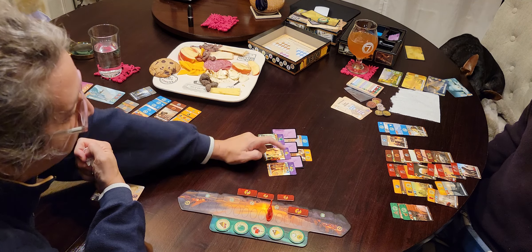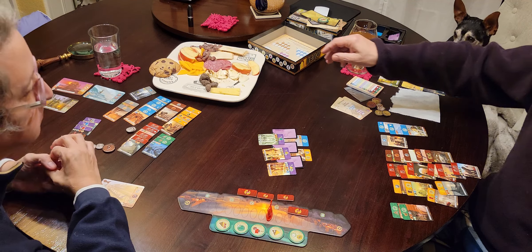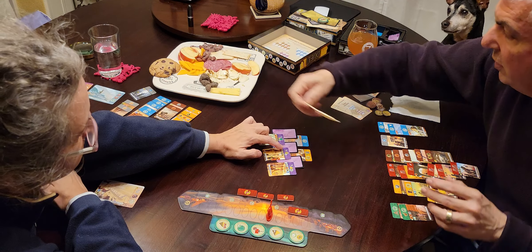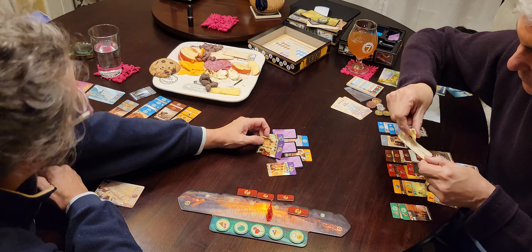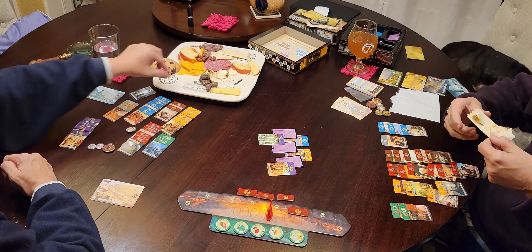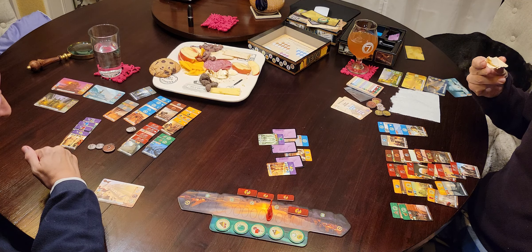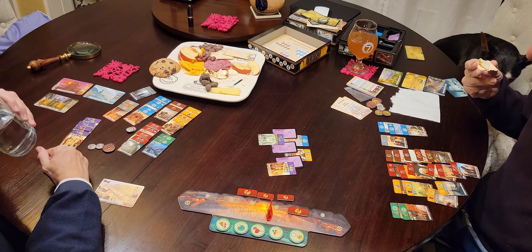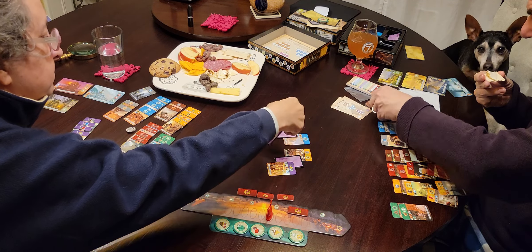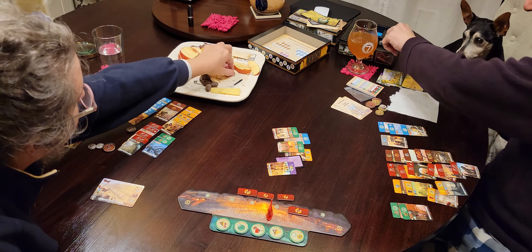An additional victory point — two victory points for every wonder you've constructed. What about this one? An additional victory point for every three gold you have at the end of the game. Your turn. I'll take that — take four gold. I don't want to lose again. Build the Hanging Gardens — I get six gold.